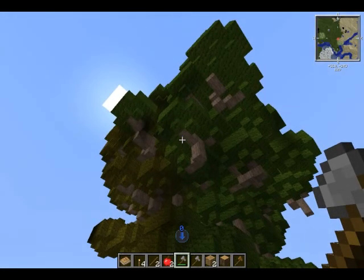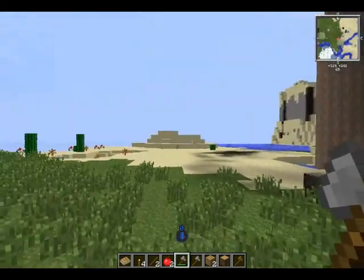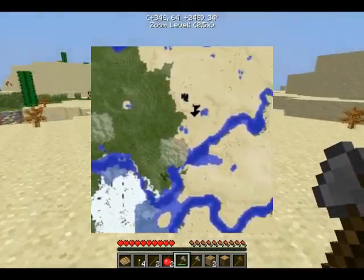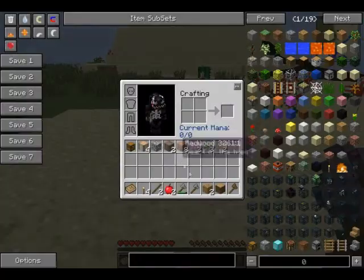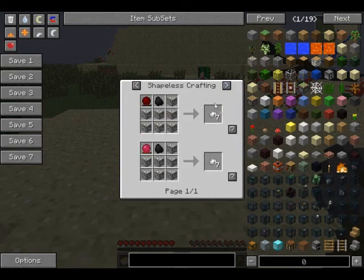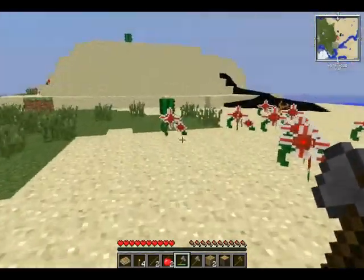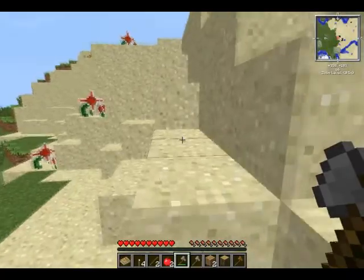Holy shit, I would hate to try to cut all this down. But yeah, that's pretty cool. So let's go find a new home. With the gravel minerals, you just cook them down - that's one of the new things. It just seems easier to get some of the materials, though I don't think that was really necessary - the stuff was pretty easy to get as it was.